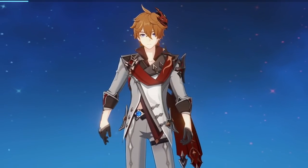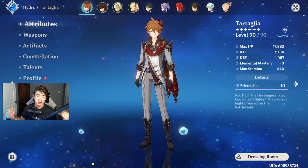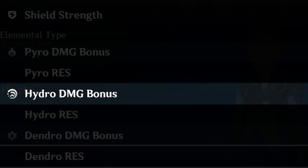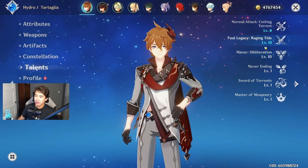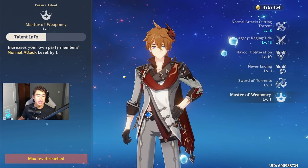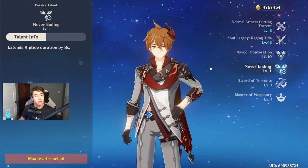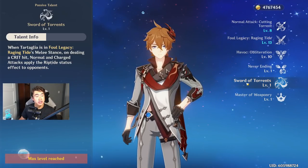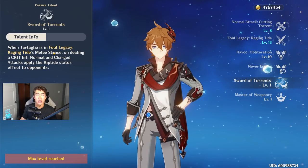Childe is obviously a hydro bow user, though I say bow user very lightly since he always has his water daggers out — so he's really a hydro dagger user. When you ascend him you get a hydro damage bonus, which is great. His passive talent Master Weaponry increases everyone in the party's normal attack talent by one level. His ascension stage one talent extends riptide duration by 8 seconds, and his stage four talent lets him spread riptide even faster.